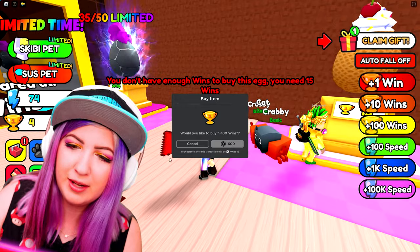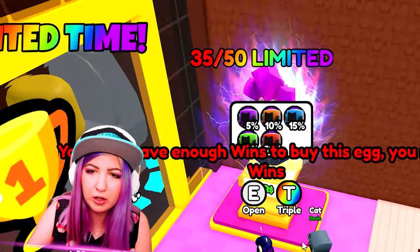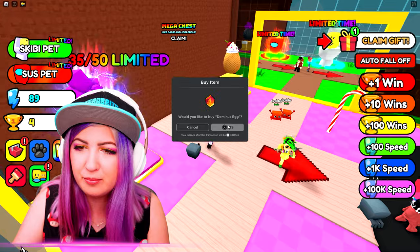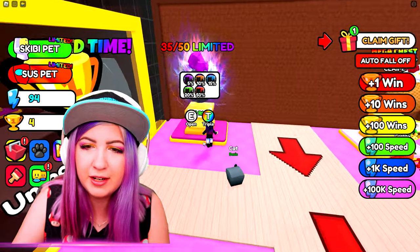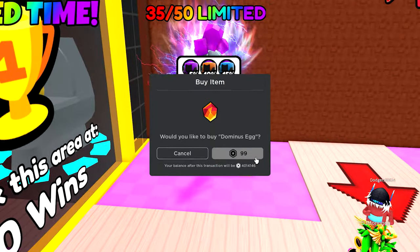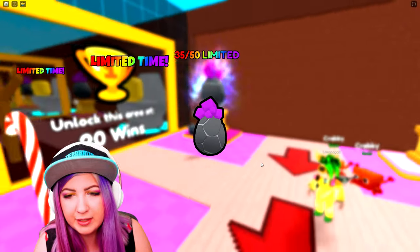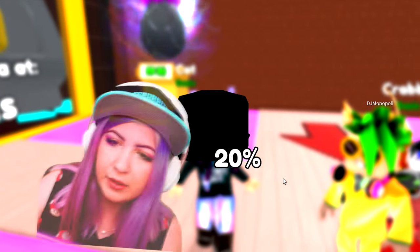Let's go. We gotta check out this egg. Whoa, look at the lightning on that thing. Wait, is this one for Robux? Because you don't have enough money or wins. This one right here is Robux. Should I buy it? I'm trying it out. I wanna see what it looks like. There's so much lightning. They're limited - it's a Dominus egg. Here we go.